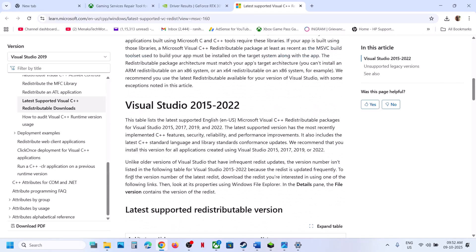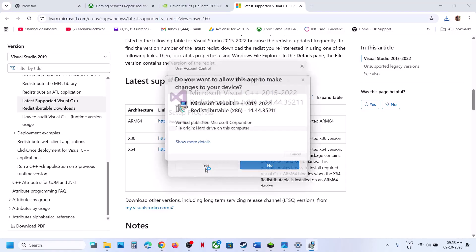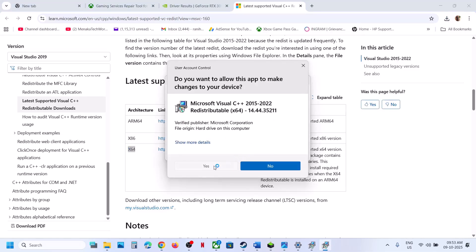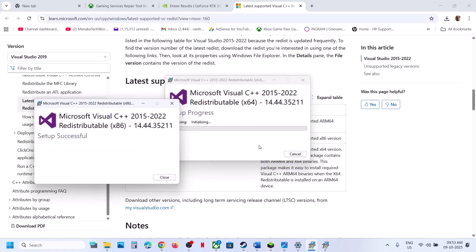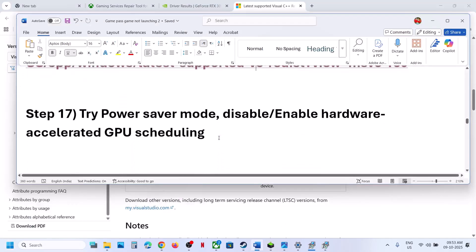Still not working? Install Visual C++ redistributables. Open the provided link in a browser — it takes you to the Microsoft website showing Visual Studio files 2015 to 2022. Download both the x86 and x64 files. Run each exe: click Repair if you see that option, or Install if you see the install button. Once both files are installed, restart your computer and check.